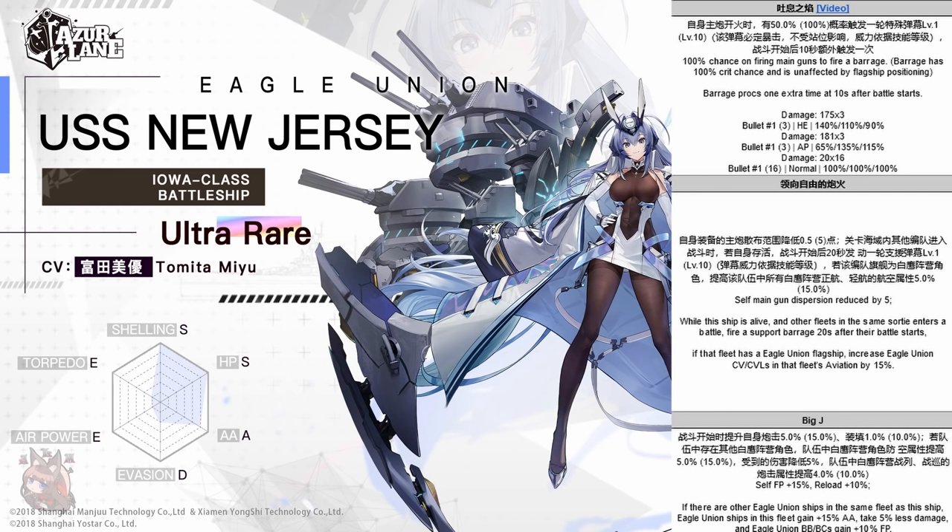That was a little disappointing — I was kind of hoping Bunker Hill would get buffed by New Jersey. On to the last skill: self firepower boost by 15%, which is always nice given she already has great firepower. Reload also boosts by 10%, and her reload is actually pretty good — better than most other stats for BBs. If there is another Eagle Union ship in the same fleet, Eagle Union ships in the fleet gain plus 15% anti-air and take 5% less damage. Eagle Union battleships and battlecruisers gain an additional 10% firepower, which applies to herself — so that's 25% total firepower buff.